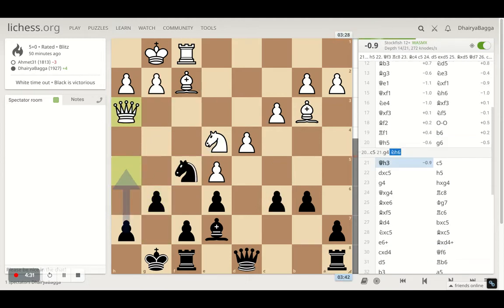Queen goes back to h3. The trouble hasn't gone away because the knight can come with support of the bishop, which can be dangerous as h7 is still a weakness.